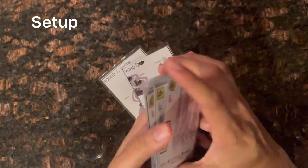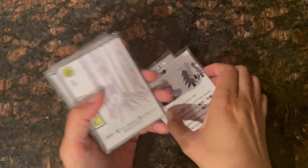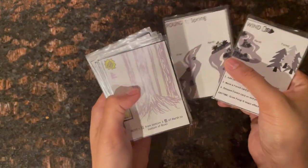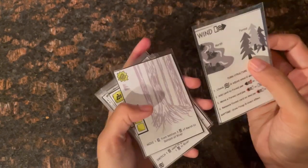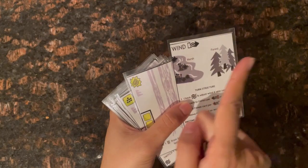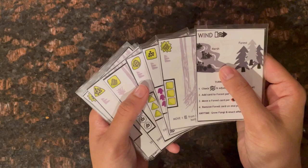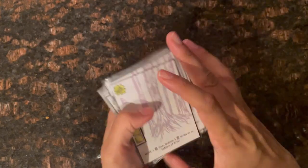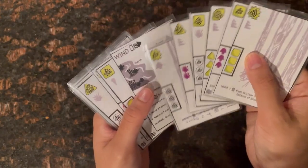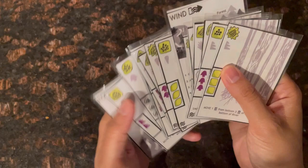To set up, put all phalanges cards on their spore side and shuffle them. Put the round marker with round one face-up at the very bottom of the deck. Put the wind card with wind pointing rightward underneath the first six cards — so count one, two, three, four, five, six, then place the wind card there.